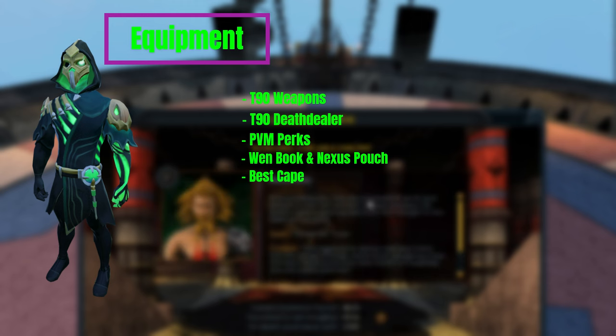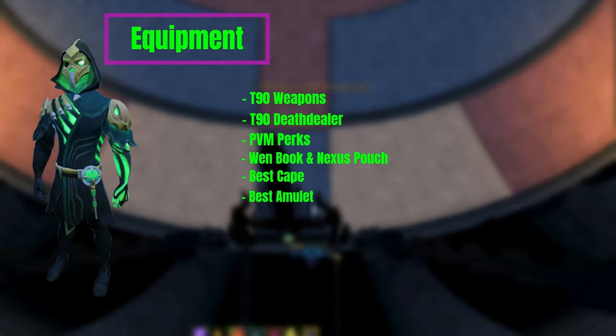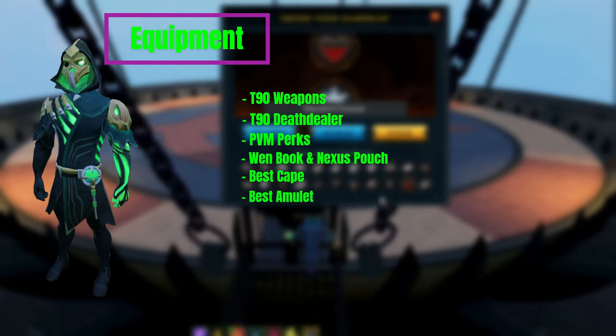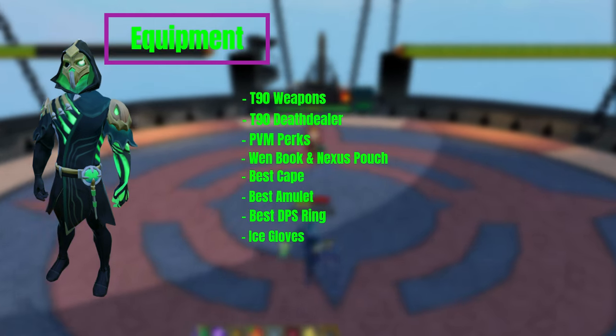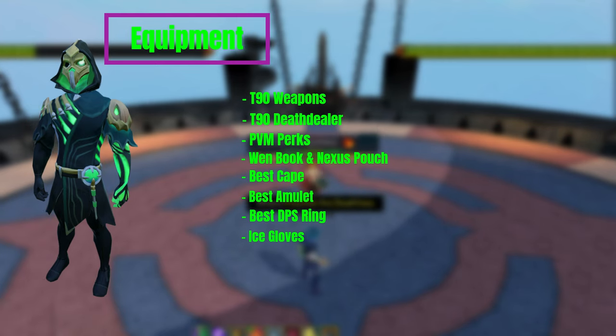Your best Amulet — preferably a Finality, but an Amulet of Souls or a Fury would be just fine. A Ring of Death. And also, in your gloves, I would put Ice Gloves for protection against one of the monsters, which basically causes you to not be able to hold your weapons anymore.